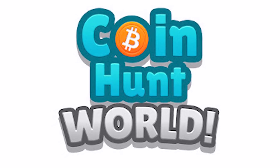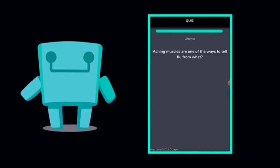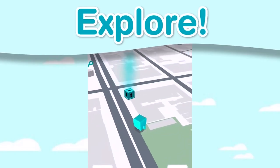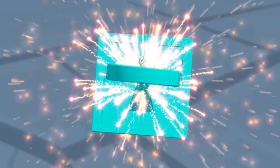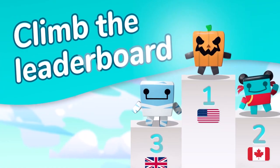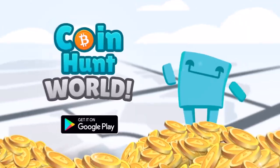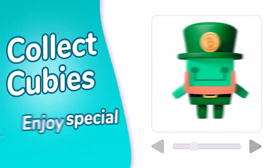2. Coin Hunt World. Coin Hunt World is a mobile game currently in beta on iOS and fully released on Android. In Coin Hunt World, you will explore your real-world area and earn resources. The tactic here is using blue keys to open blue vaults. When a vault is opened, you will be prompted with a trivia question. If you answer the question correctly within a given time limit, then you will be rewarded in Bitcoin, Dogecoin, or Ethereum.